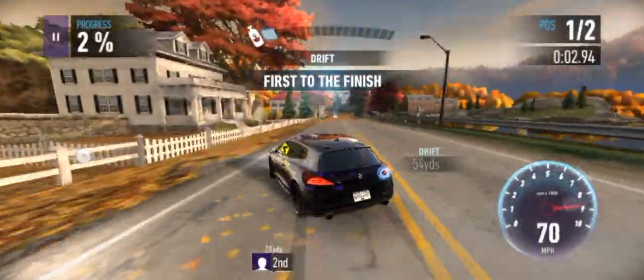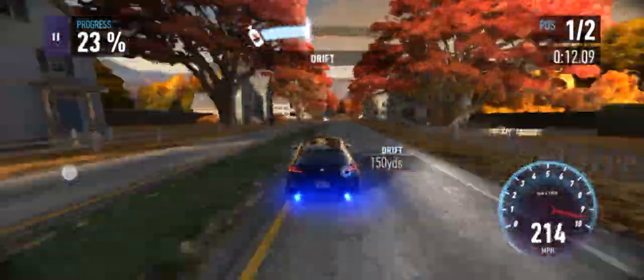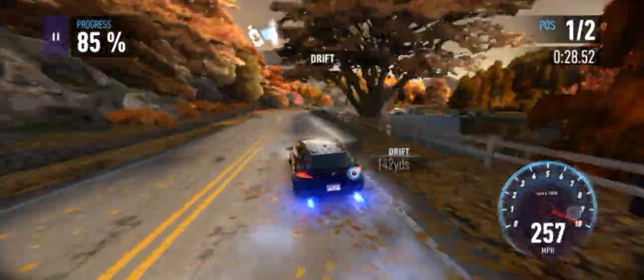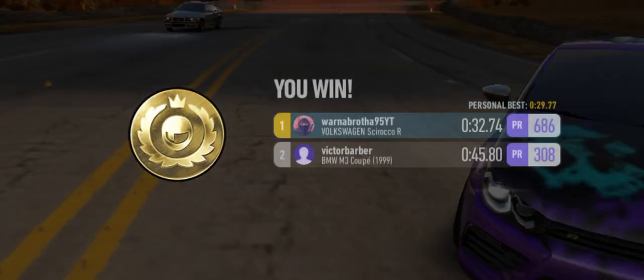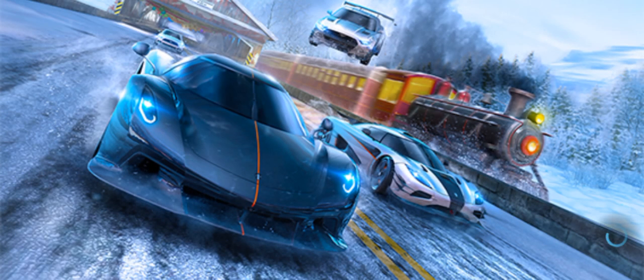Perfect launch off the line, trying to get these nitrous drips and keep the nitrous flowing. It's quick - 250, 260. Two minivans, that wasn't part of the plan but keep it rolling. Missed the nitrous shift there but keeping it rolling, a little scrape on the wall and across the finish line. Not the greatest of runs there but we managed to still pull off the win in pretty easy fashion.